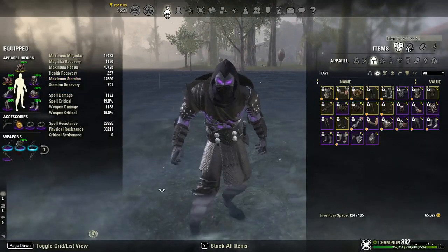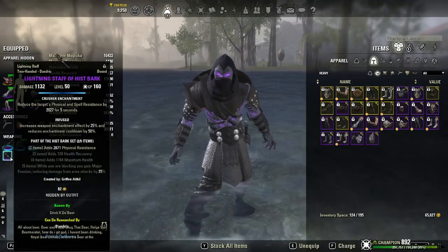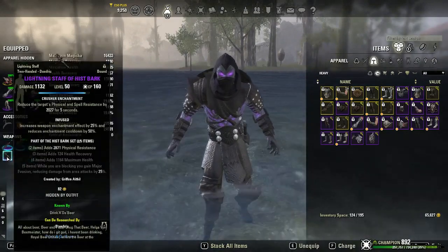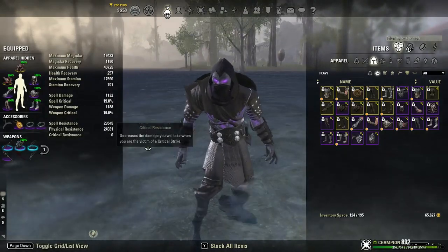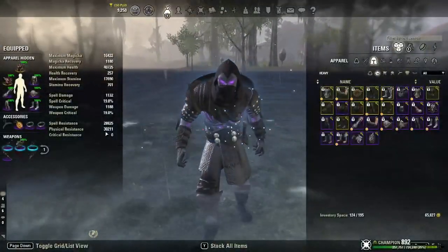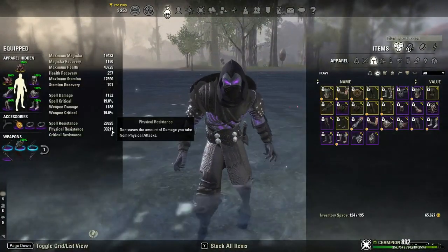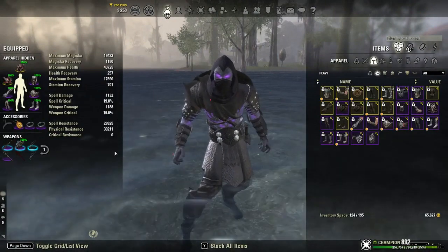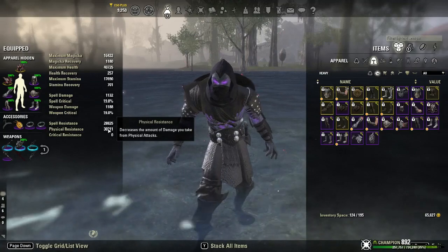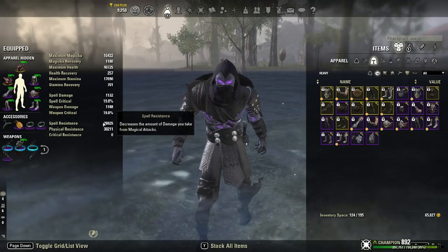I run a lightning staff on the back bar so you can heavy attack for magicka return. We are running Hist Bark on both front and back bar mainly to buff up that physical resistance. There's a lot of physical and elemental damage in there, so it's kind of nice to have a more equal defensive setting.